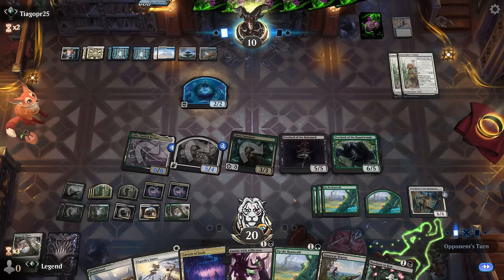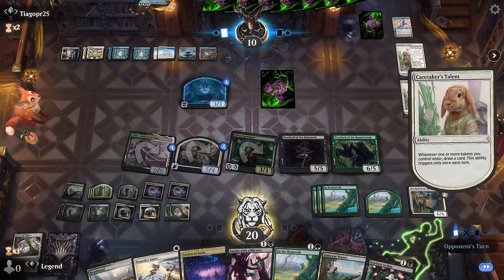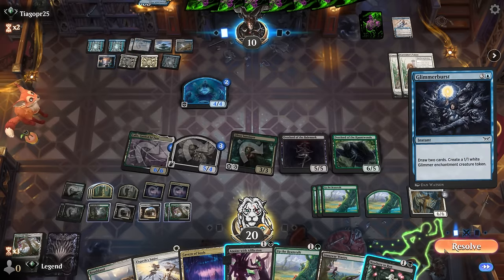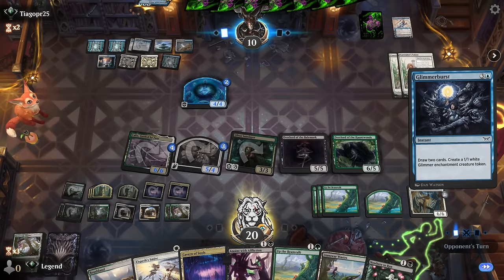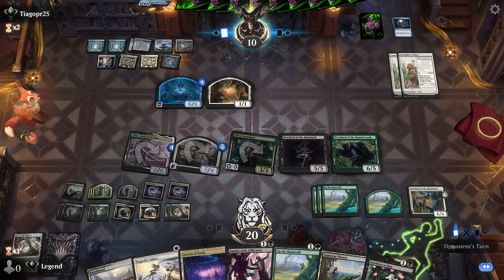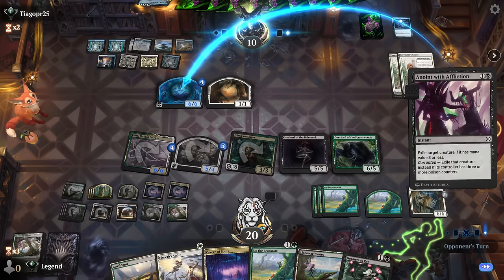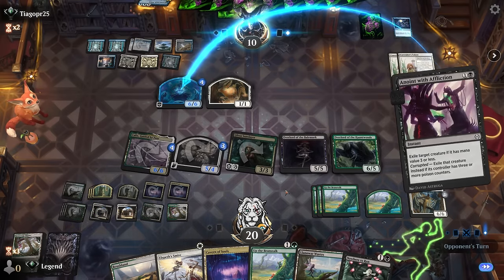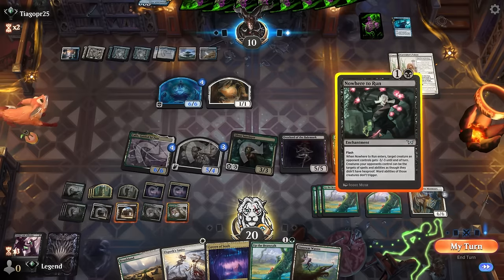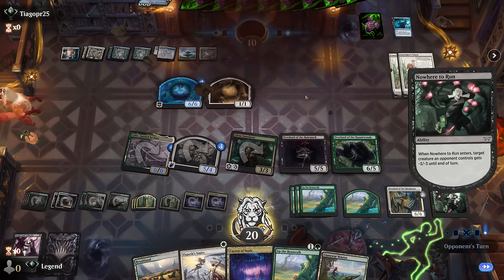Teferi makes a token, draws with Talents. Could still Anoint their token at any point, so not too worried about it growing. Glimmer Burst makes a 1/1 and draws too — they are actively digging for a Sunfall it seems. End of turn, Anoint their 6/6. They might try to counter — Three Steps Ahead to counter. That's fine. We can still Nowhere to Run their 1/1, while triggering Kalyx. And our opponent explodes. Very grindy game, but we managed to beat double Sunfall!